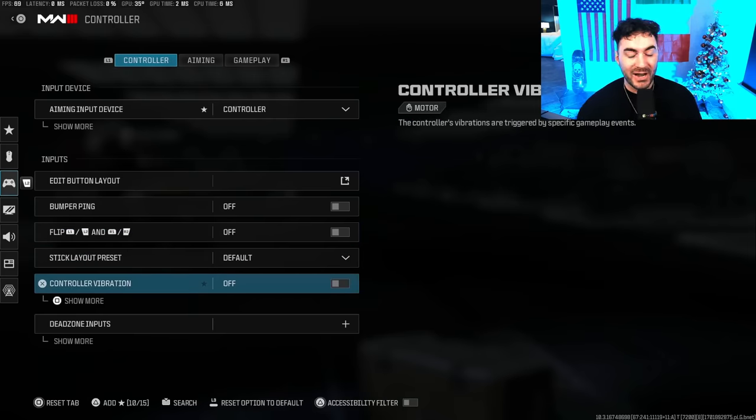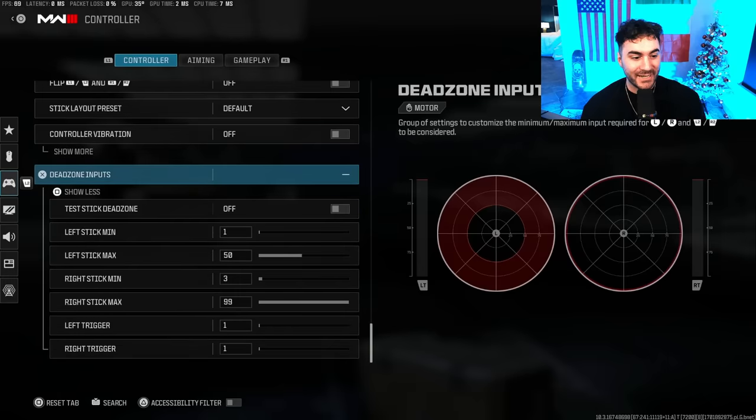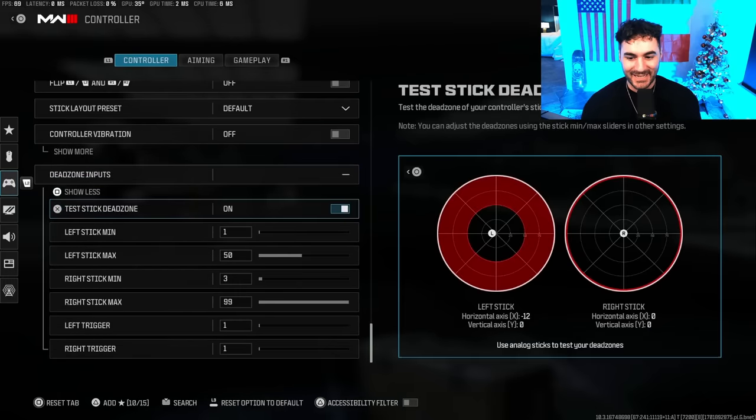Stick layout preset I'm on default. Vibration I play with off — you can play with it on, it really comes down to personal preference. Dead zones is a setting that will drastically change your gameplay for the better if you have them dialed in. If you're having trouble with aiming, staying on target, or just feel less accurate for whatever reason, it could have something to do with your dead zones.